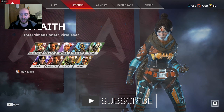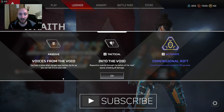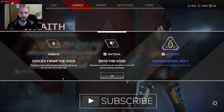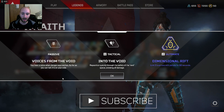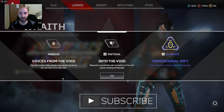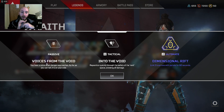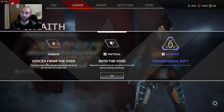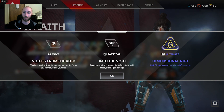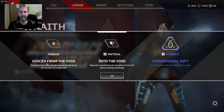Wraith is this character right here. Her passive is Voice from the Void — you hear a voice when danger approaches. Her Q is Into the Void — she turns into some electricity type thing, runs really fast, and can avoid all damage. She can't shoot, but people can't see her do it, so it's still good for getting out of gunfights. Her ultimate is a portal — a two-way portal where she clicks it, places it, runs to a different location, and then clicks it again or the time runs out. Then teammates can walk through it and teleport to the other area — you can go back and forth. Enemies can go through this as well.